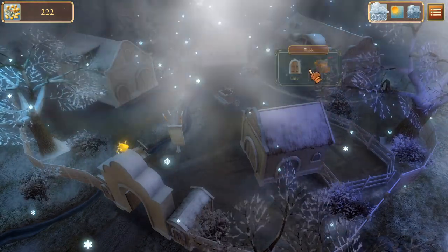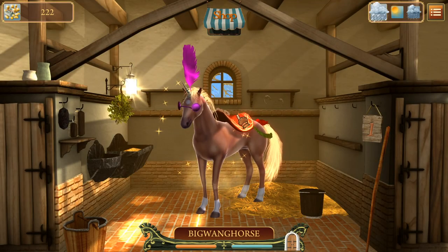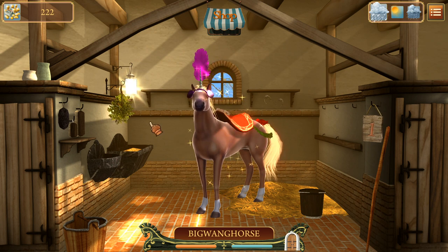We're going to get right into it. Let's go and have a look at our stable, have a look at some of our horses that we've got here. Look at these beautiful, beautiful steeds. Our absolutely glorious fella here — Big Wang horse. I'd completely forgotten I'd called him that.